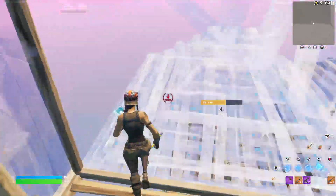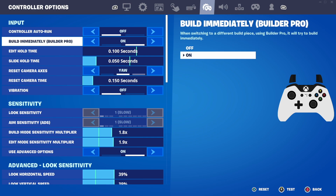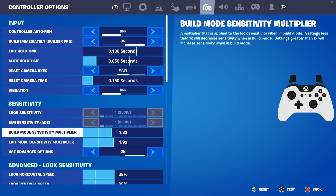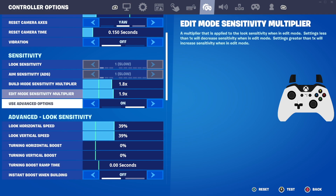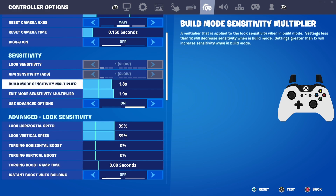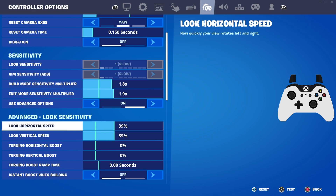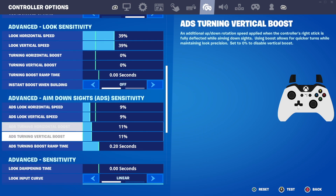So the first settings I want to cover are for building more smoothly in Fortnite. The settings I would recommend are: build mode sensitivity on 1.8, edit mode sensitivity on 1.9, look horizontal speed on 39, and look vertical speed on 39 as well. I really like these settings a lot for building more smoothly in Fortnite.